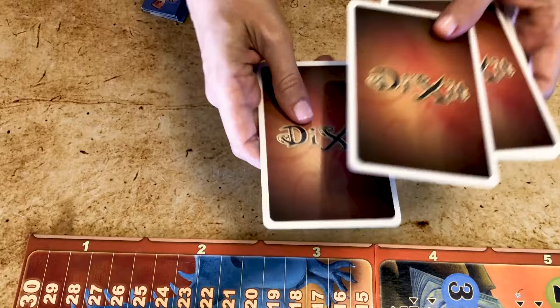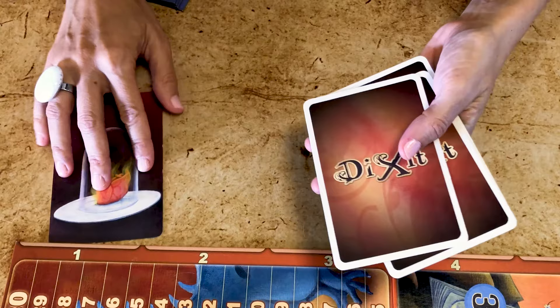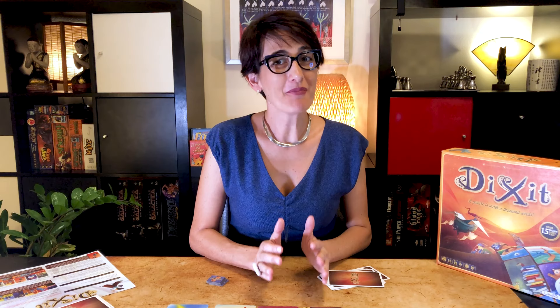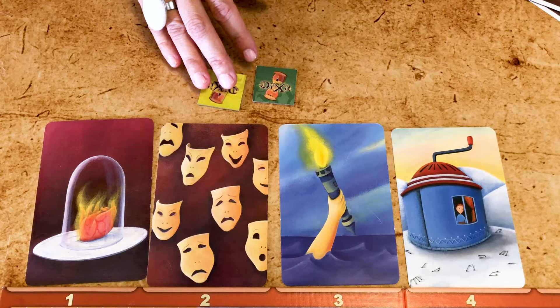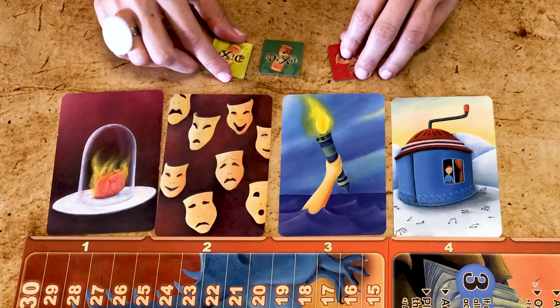The storyteller shuffles all the received cards, and all the cards are shown face up and placed on the side of the scoreboard so that they each have a number assigned to them. Once the cards have been revealed, nobody talks about them to avoid giving any hints, even by mistake. Each player knows their own card but needs to guess which card was the storyteller's. Once they think they know, they select one of the number tokens and give it face down to the storyteller. The storyteller doesn't select a card. Once all players have made their selection, the storyteller flips the tokens and the judging begins.